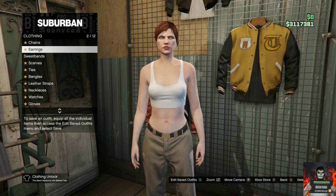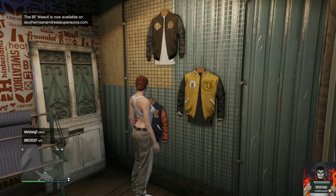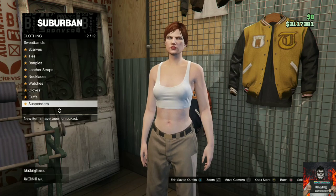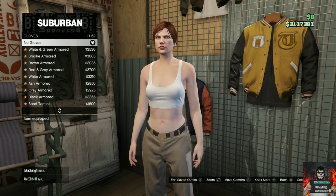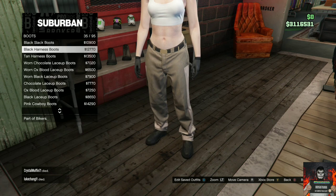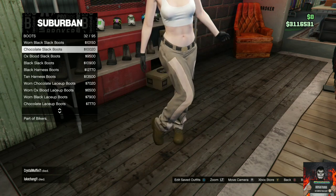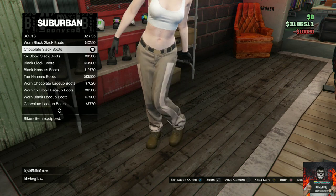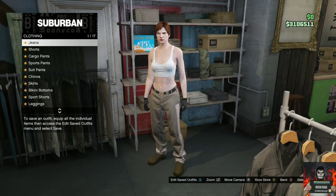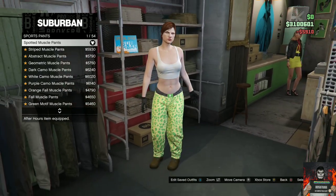Go passive mode so no one can kill you. Once you load into the session, make your way over to the clothing store. Go over to accessories and remove any accessories on your female character. Then go over to gloves and purchase the black woolen gloves. Head over to the shoe section afterwards and find the category called Boots — purchase the chocolate slack boots. Then make your way over to the pants section and go over to sports pants, purchase the spotted muscle pants.